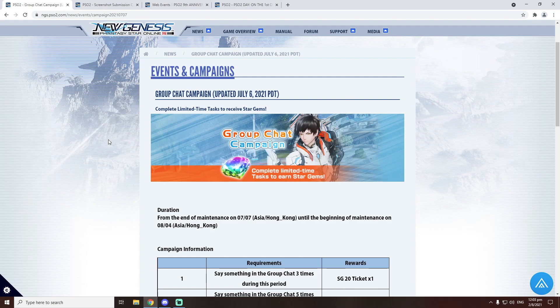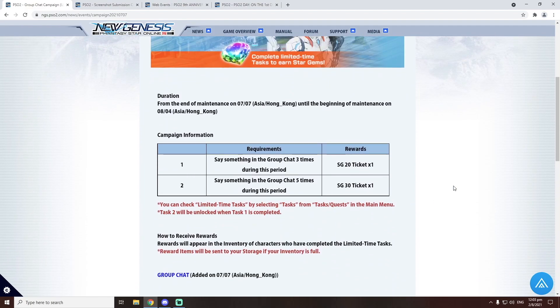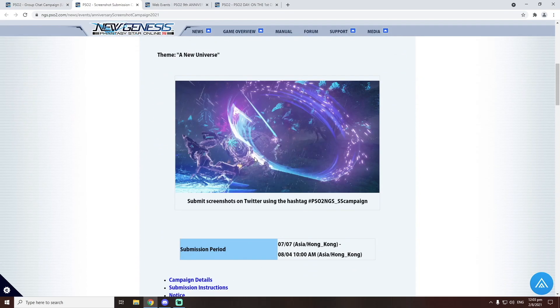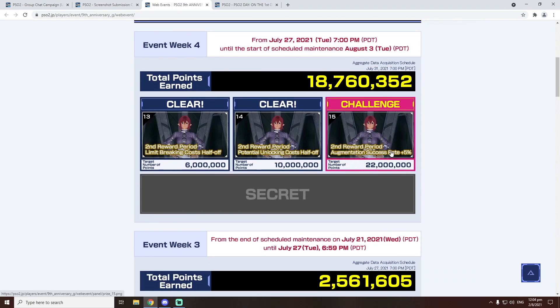Now last but not least, let's rapid fire through the events and campaigns which are ending on August 4th. The first one is the group chat campaign — make sure you've made a group chat and talked 8 times in order to get 50 star gems. Next is the screenshot submission campaign — make sure you've taken a screenshot, posted it on Twitter, that you're following the PSO2 official Twitter, and uploaded your screenshot with hashtag PSO2NGS_SS campaign. This is really worth it because there's 800 star gems on the line and they're picking 20 winners. Last but not least is the web link event, where we're getting the augmentation success rate plus 5%. We need 22 million and we are at 18 million right now. So if you are planning to play a little bit, now would be a great time — it's a win-win situation. You benefit from farming by getting more gold prim swords to turn into your augmentation +10%, farming capsules to make Ale Domina, and leveling up to get more NX cubes. With the web event that's another win — so 4 wins in a row.